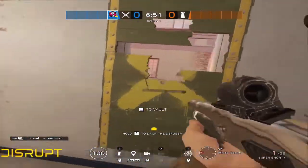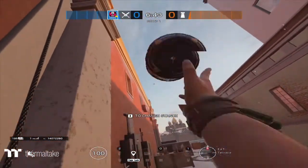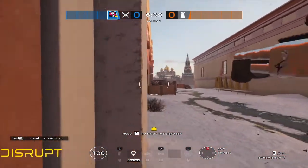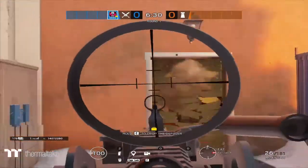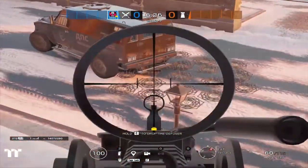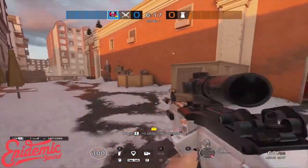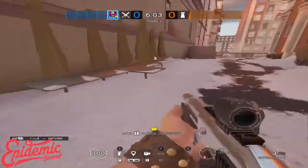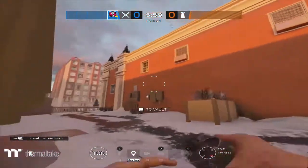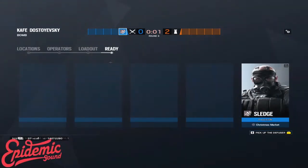Another thing you can do is rappel on these windows to take heaven control. The one thing to watch out for is this door out here — they can easily run out of it and get you while you're on rappel, so just watch out for that. Basically that's it for attacking third floor. The roamers aren't a big problem simply because of how few ways there are to get into the site. The main thing you want to do is open the hatches, then move through and take piano.